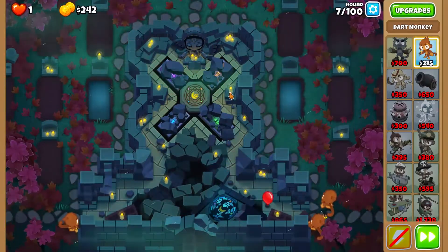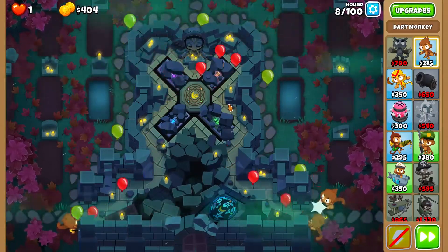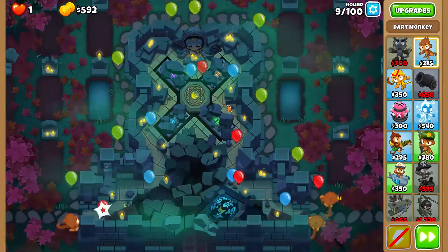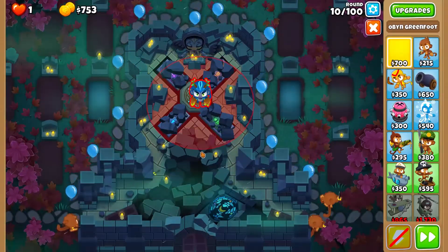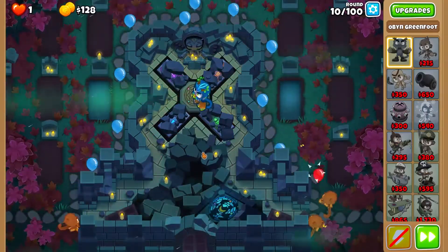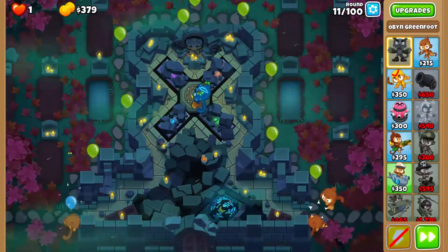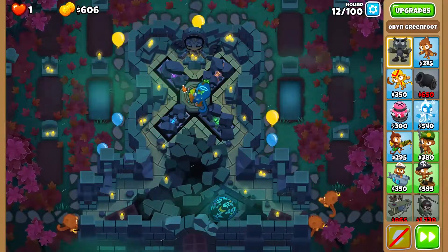We're going to just cruise easily until we have enough to buy Oban. This is an interesting map because the platforms are for specific monkey types. We're going to buy our Oban in the very bottom right corner of the center platform. The other platforms — the purple one — can only have magic monkeys on it. The orange one can only have support monkeys on it. The blue one can only have primary monkeys on it.